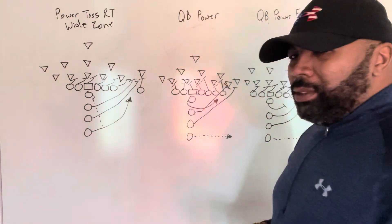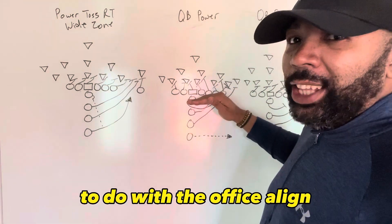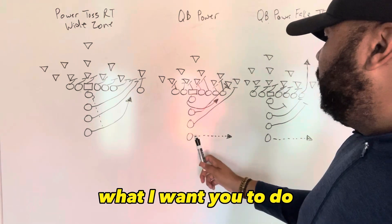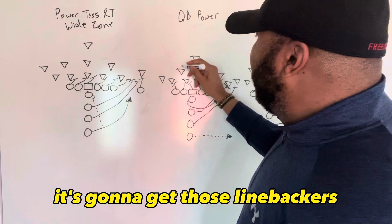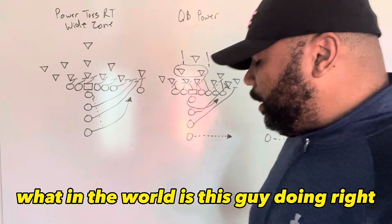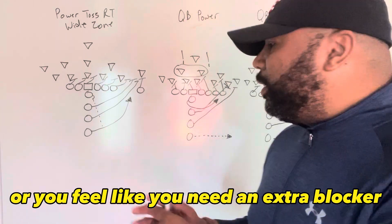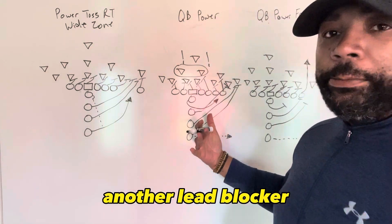The next play is just a simple QB power. With the offensive line, I want you to down block. The key to running this play is push motion — make sure you have your halfback going into push motion. That's going to get those linebackers alerted, wondering what's going on. If you have a weak offensive line or feel like you need an extra blocker, you don't have to use push motion — just have your halfback be another lead blocker instead.